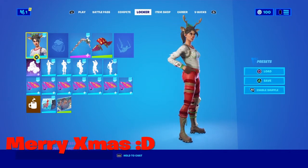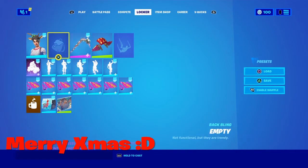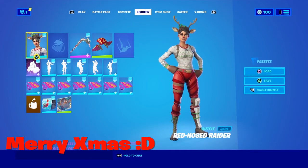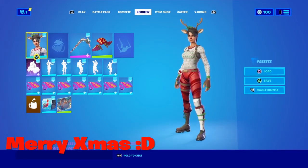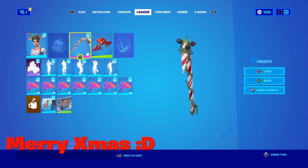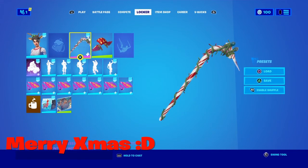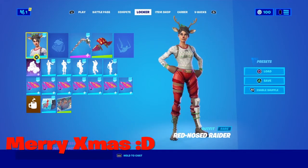This combo we have the Red Nose Raider with the Candy Axe, obviously. This is another older one — you've probably seen it around a lot as well. I just think it looks really good because there's a lot of white on the sweater, plus green and red. It's like the perfect combination, and it just looks so cool in-game. I'm not going to do any in-game gameplay, but if you want to see that, I sure can do that.